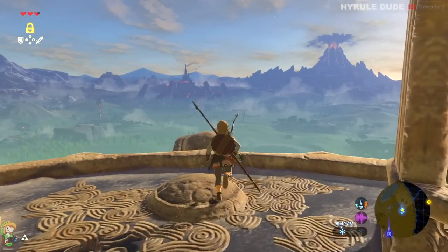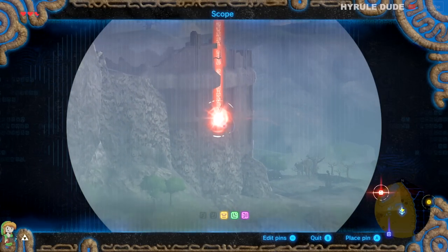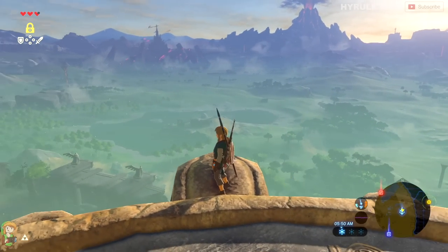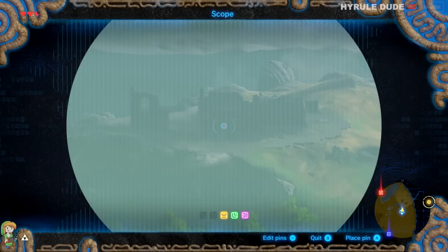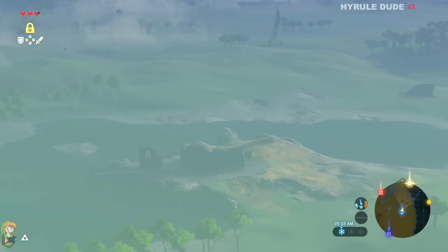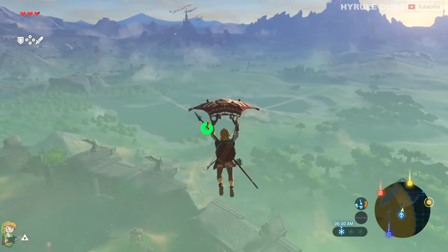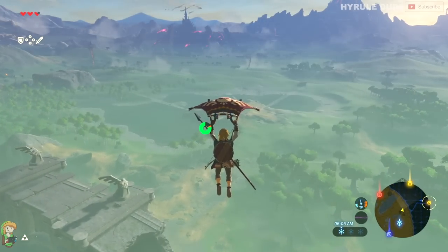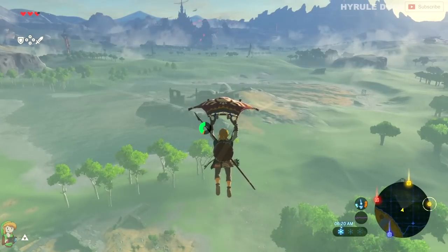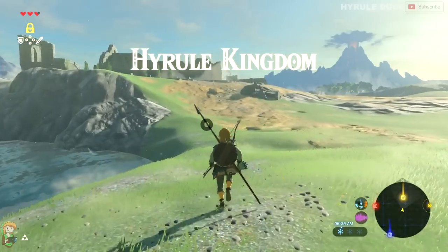Let's go ahead and look to the left and put a marker on this structure here — that's the Colosseum Ruins. And to the right we're going to put a marker on these ruins here, which is called the Colomo Garrison Ruins. We're going to head over to the northeast first to obtain our first item that's part of the DLC pack. It's a very powerful early in-game item, so if you want to use it great, or if you just want to collect it, that's cool too.